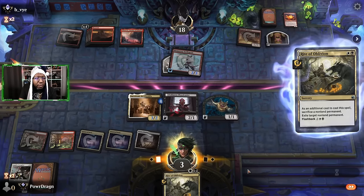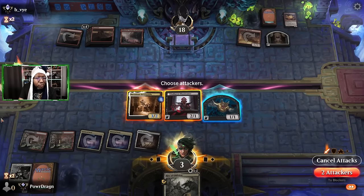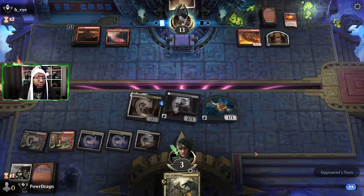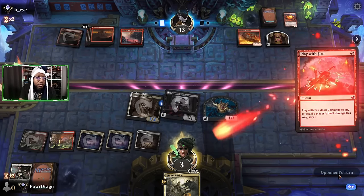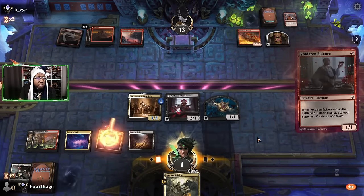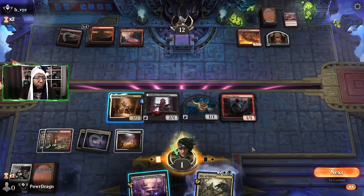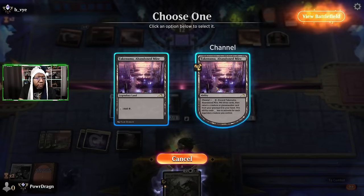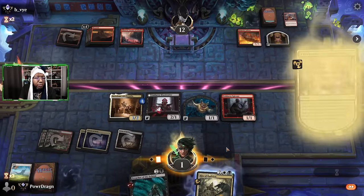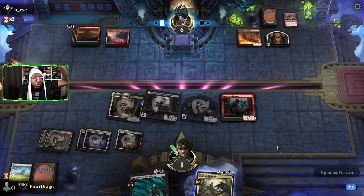Just gotta be this. Attack — trying to think how we die here outside of a burn spell. I mean if they just topdeck us, we're dead — can't worry about that. A world where Squee would be a problem. We go to one. They bottomed it so we at least have some hope, even if only temporarily. Going to crack this and see if we can find something because we're almost out of time. At least it makes a lifelink token. If that's just a land we can win; if it's a burn spell we're dead; if it's an Epicure we're dead.